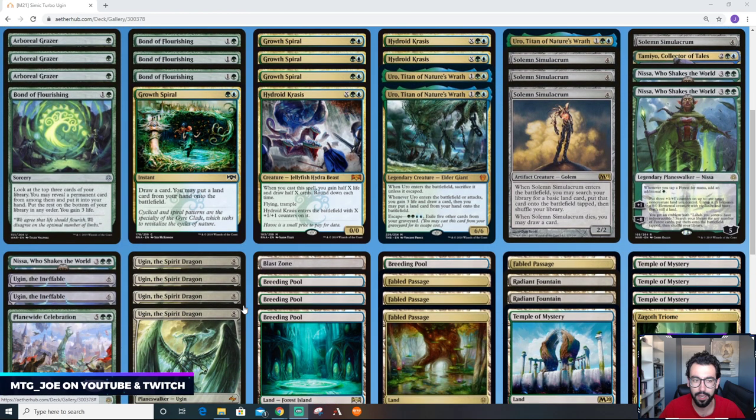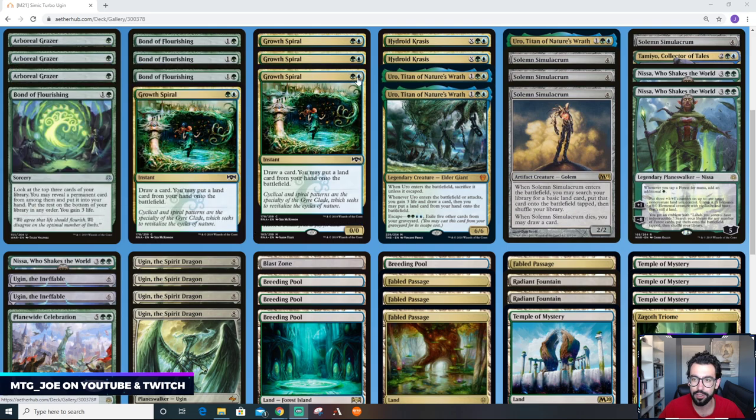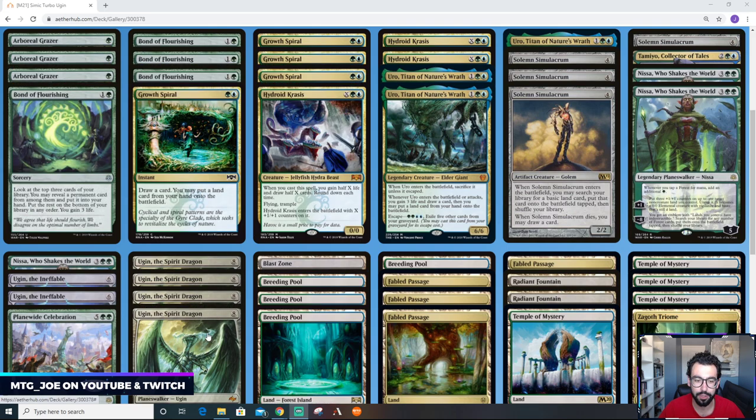The deck is trying to get Ugin out as quickly as possible. There are ways to get it out as early as turn 4 or 5 — turn 5 for sure. In practice you can do sequences like Grazer into Uro, into Nissa, into Ugin, just by hitting your lands and spells on curve. There's also Growth Spiral into Solemn, into Ugin.